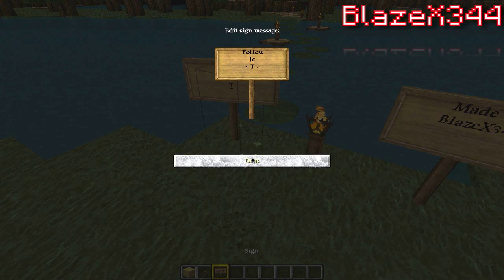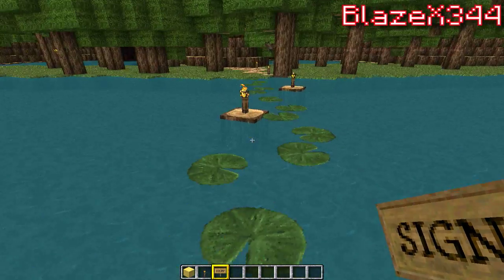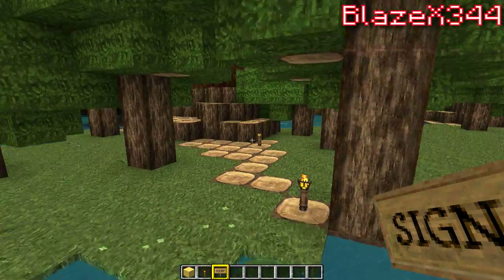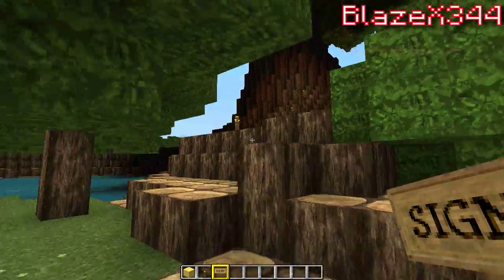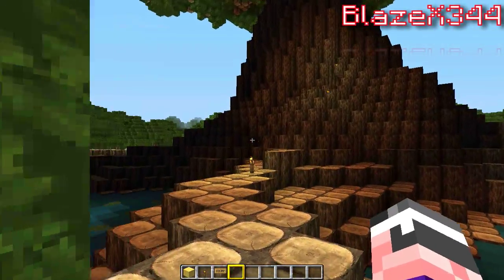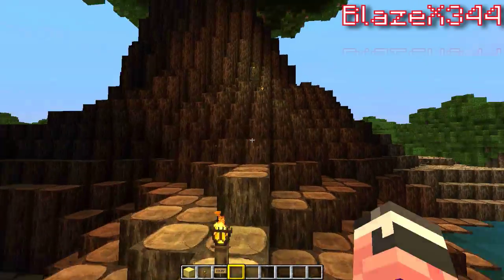Follow the torches. You just walk on lily pads, follow the torches, and it'll lead you up here. Find your way — it's pretty obvious.